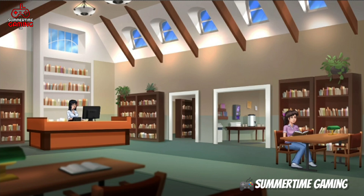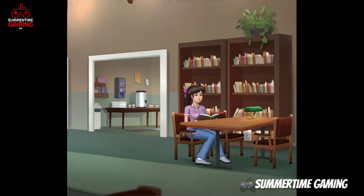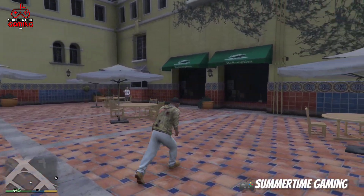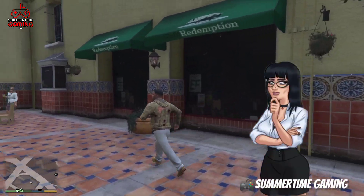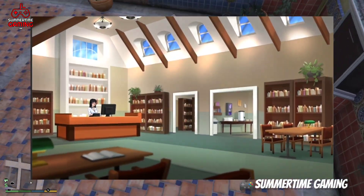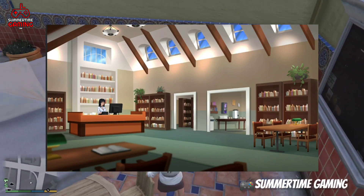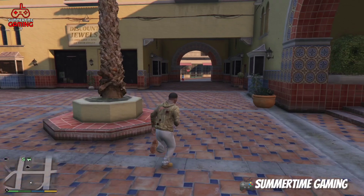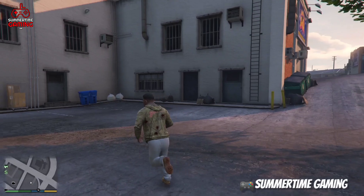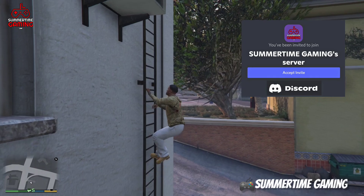We are going to see new scenes in this library location — we can see Mia is sitting and reading a book, so we can interact with her from the tech update. We are going to get many new scenes with Library Jane in this library location as well. There are two different rooms, and between those rooms or at the desk we are going to get new scenes. If you want more leaks like this, join our Discord server — the link is in the description.